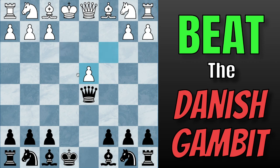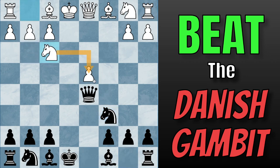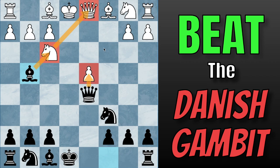Our main plan here will be to attack this pawn, starting with Knight to C6, attacking this pawn. White will almost always play Knight to F3 to defend, and now we play Bishop to G4. We're pinning the Knight to the Queen, adding indirect pressure to the D pawn, so White will almost always play Bishop to E2.